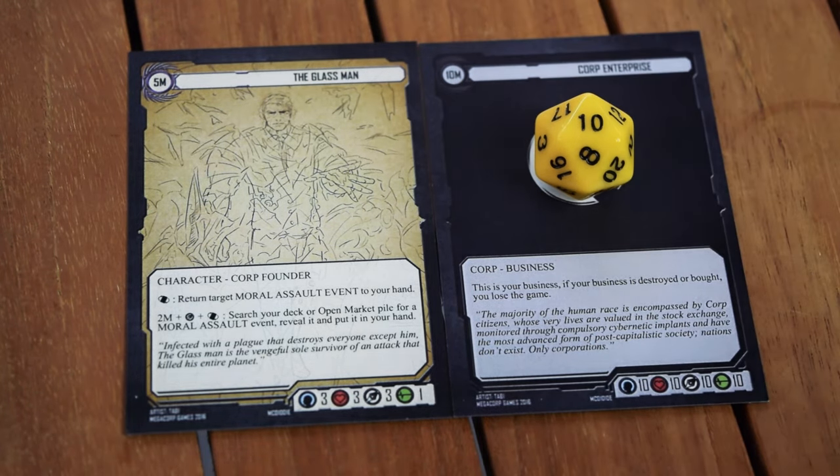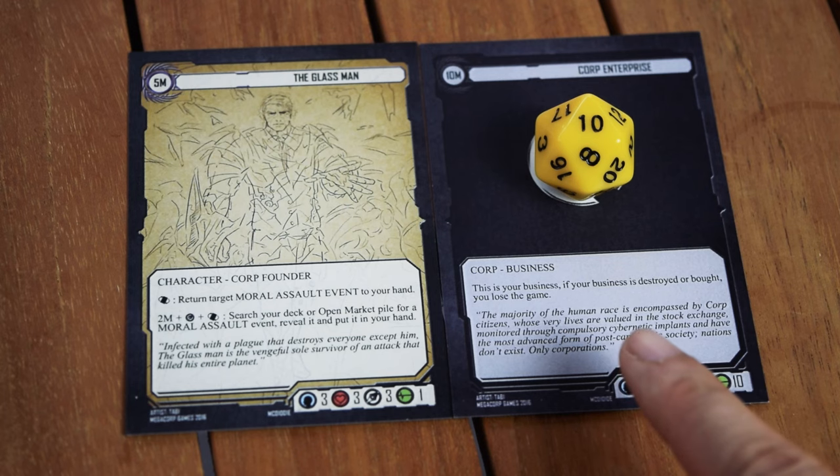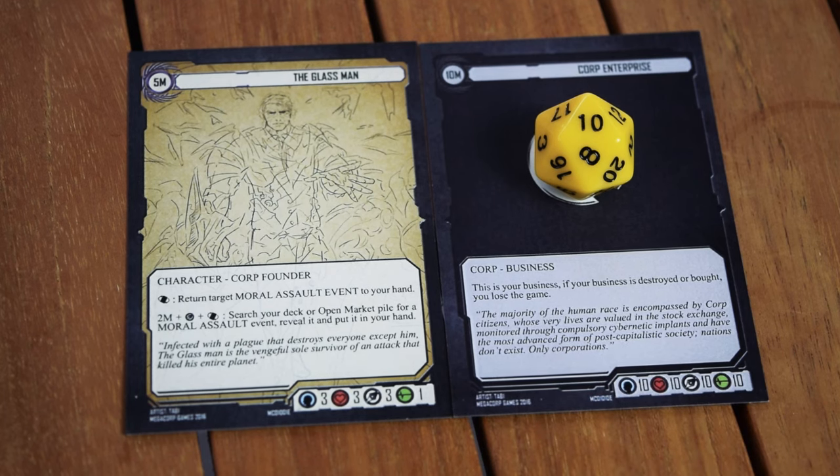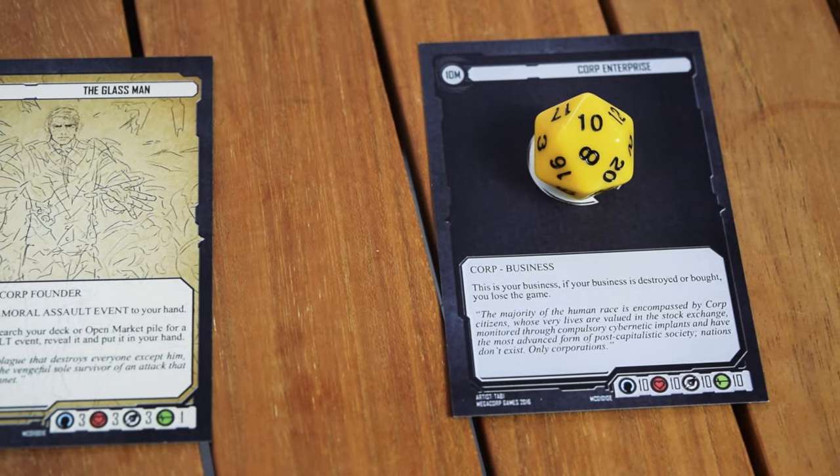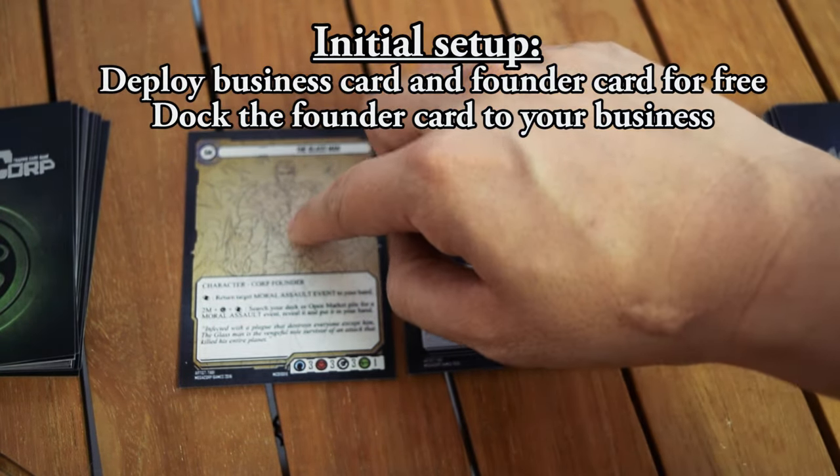You begin the game with 10 million credits. If you have no credits by the end of any player's turn, you lose the game. Your business is also a very important card — if your business is defeated in combat or bought by another player, you lose. If your business has no cards docked to it by the end of your own turn, you also lose.